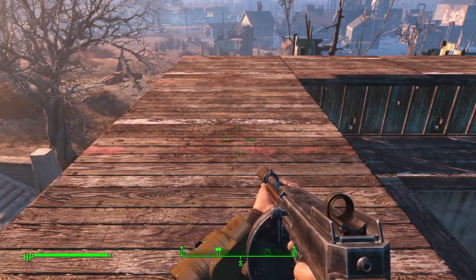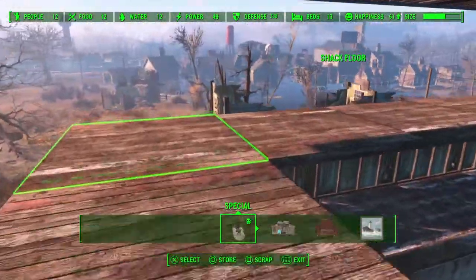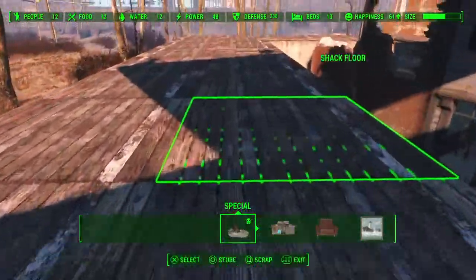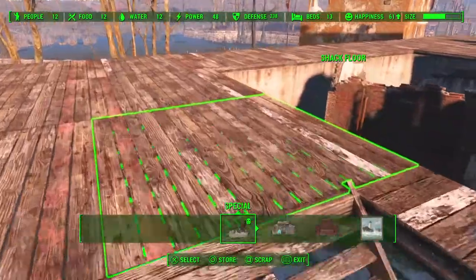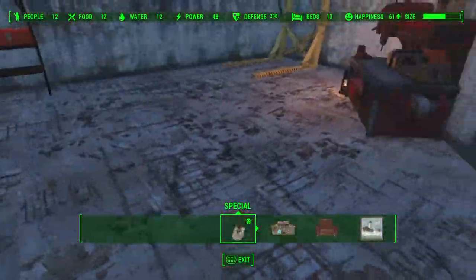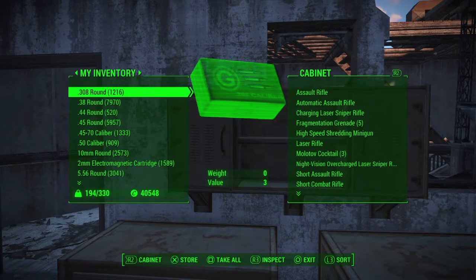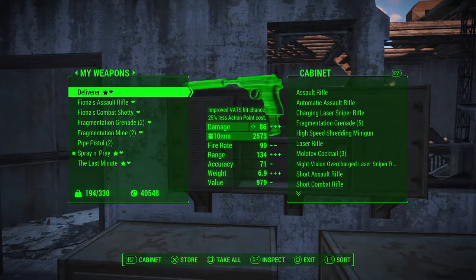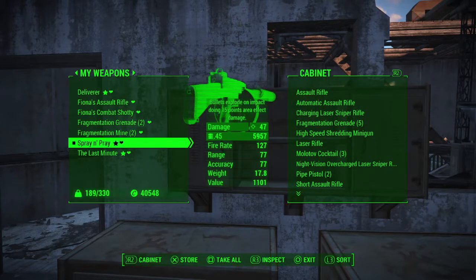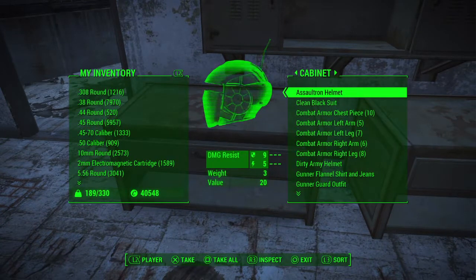How is this settlement? It's got 12 water, 12 food, 12 people, 13 beds. I guess that's about it — this is the extent of people that this settlement can support.